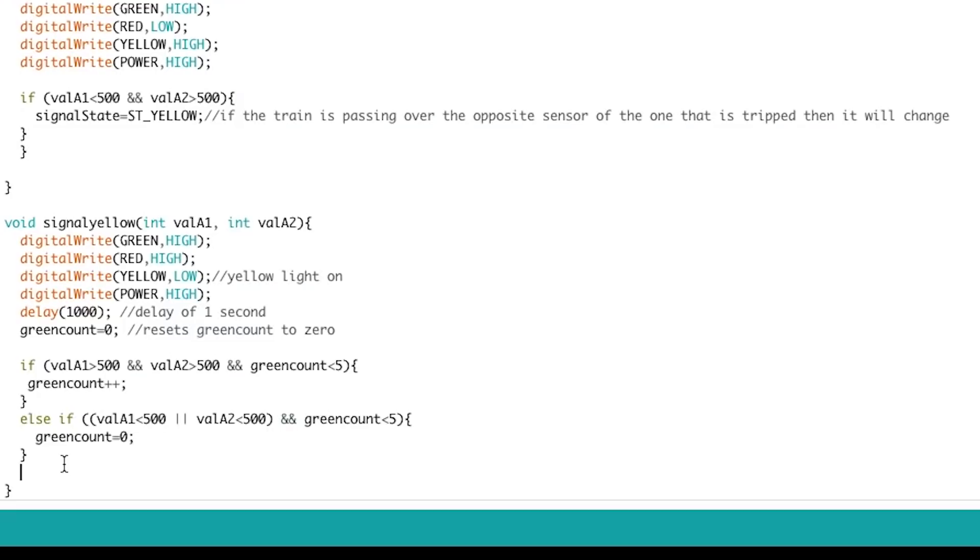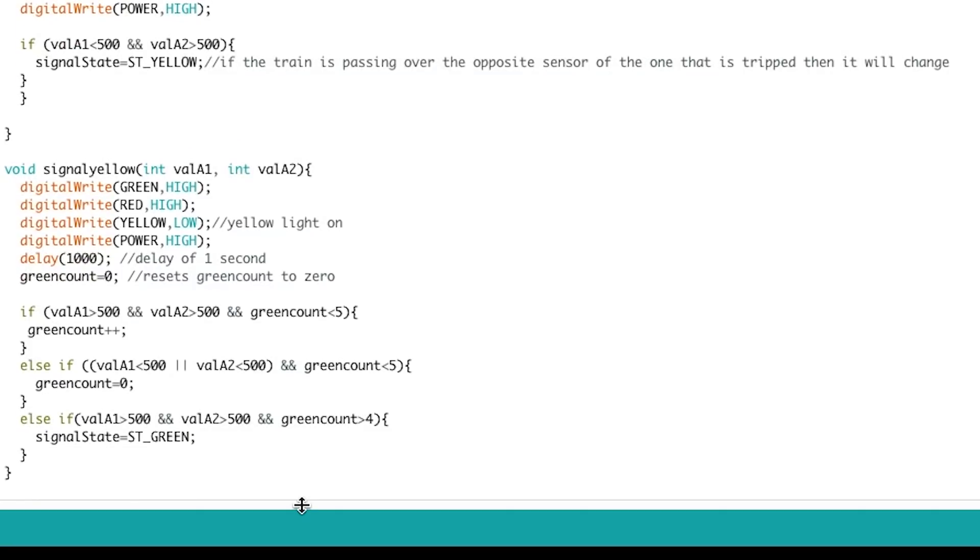To say the train is completely clear and we want to go green, we add another else-if: if `valueA1 > 500` AND `valueA2 > 500` AND `greenCount > 4` (you can also say greater than or equal to five — it doesn't really matter), then `signalState = ST_GREEN`, which sends it back to the green state.